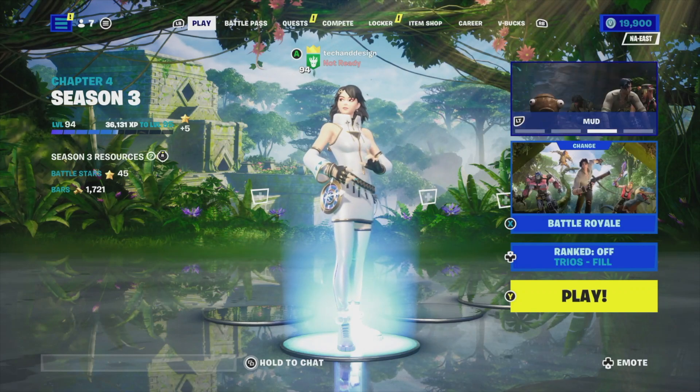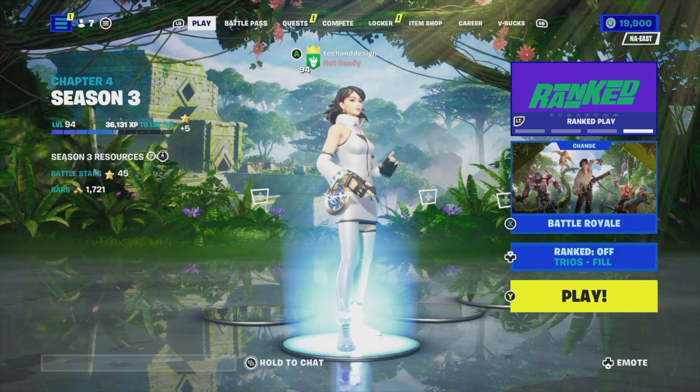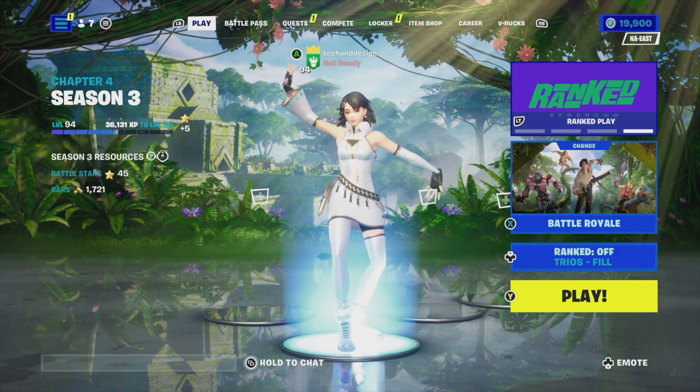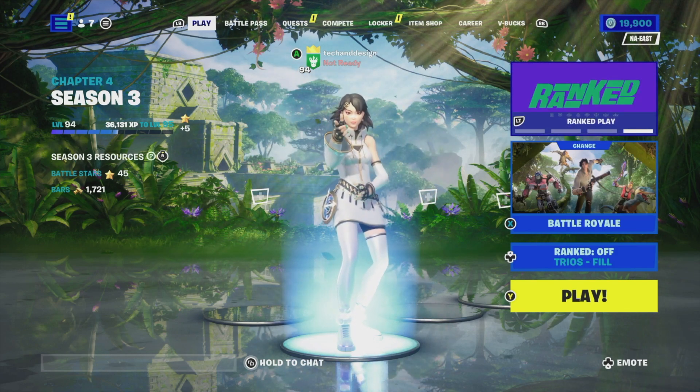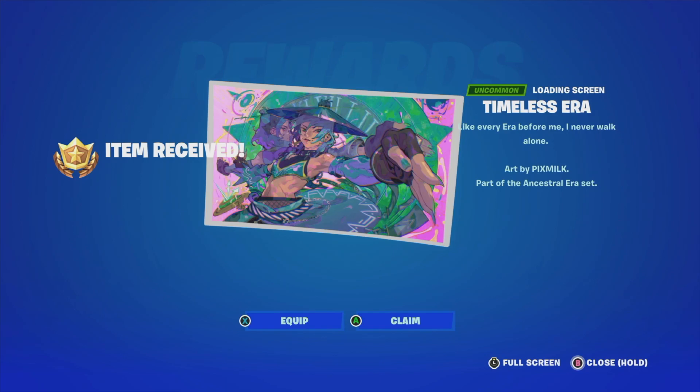Before we move on, I do want to mention that you need to be level 93 — not 94. I'm 94 right now but at level 93 you guys can go and claim those two pages. With level 100 we can claim everything, so we're really close. Let's move on to page 13.